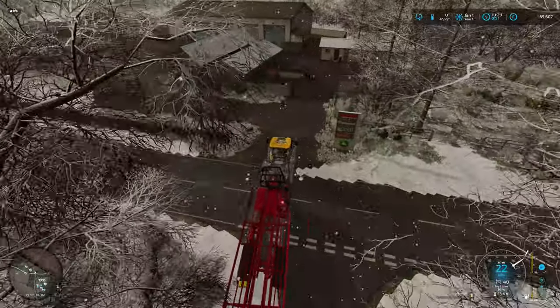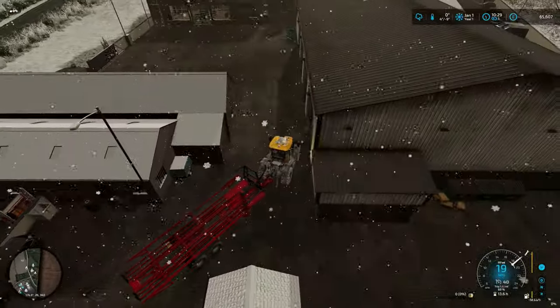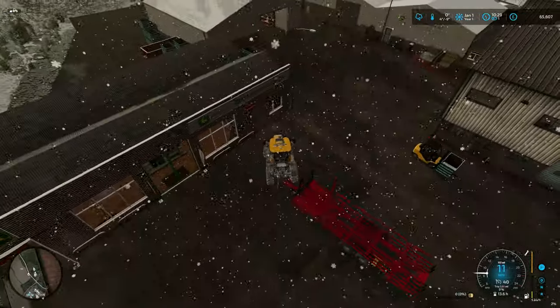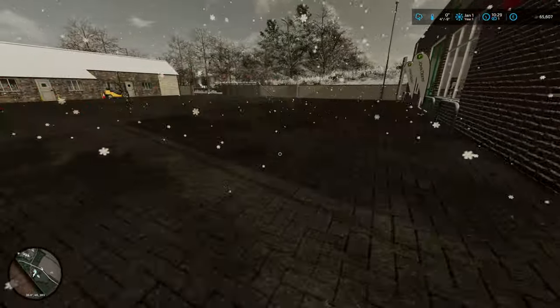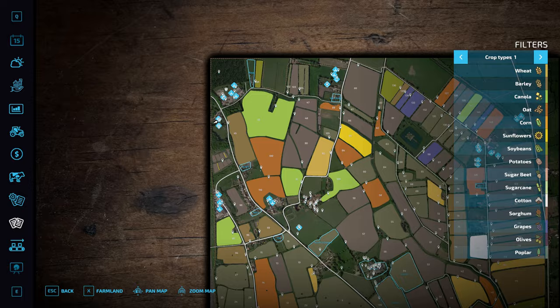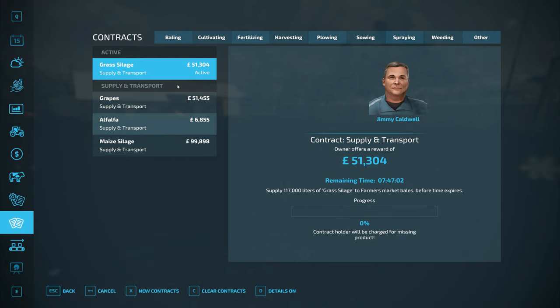Let's get to the store because we're going to need to buy these grass silage bales — we're going to be sneaky and try to make some more money. I think I'm actually going to make a profit of about 30,000, roughly the same amount we've just done for the bales, which is crazy. So let's have a quick look — grass silage is 51,000 to complete this contract and we need 117,000 liters. I'm going to do it. We've got seven hours, plenty of time, and it's going to the Farmer's Market, so not too far a drive.